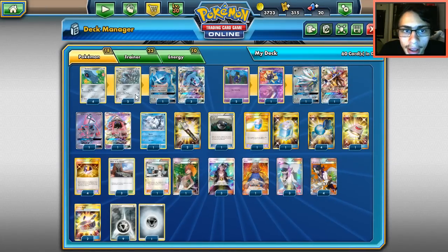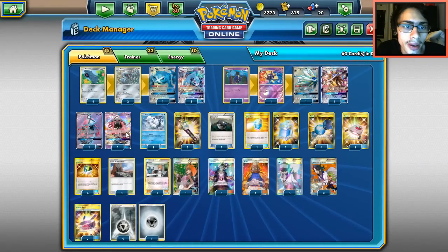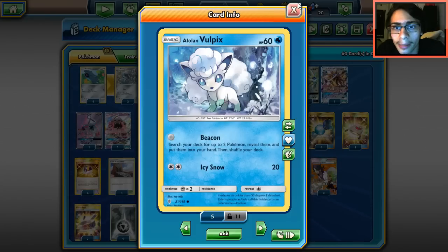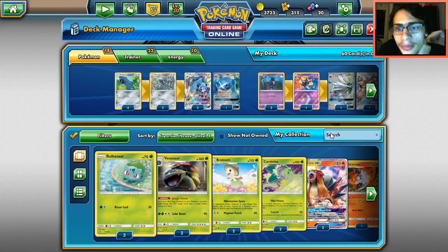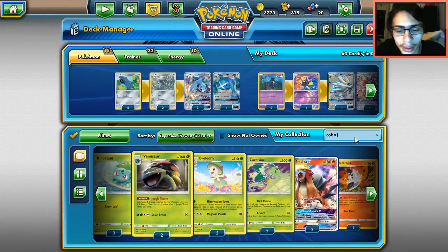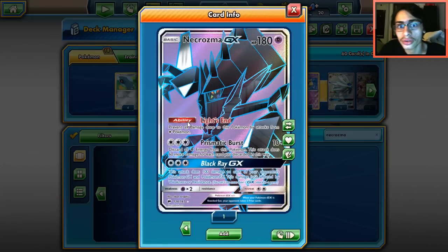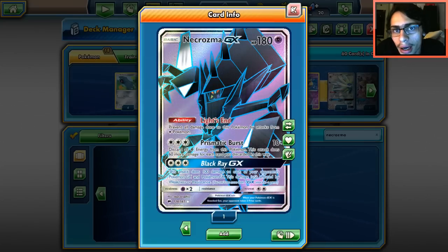I went with a 2-1-2 Solgaleo line and a 4-2-4 Metagross line. Having extra Cosmoemns and Metangs helps against Espeon. I play two Tapu Leles with Wonder Tag. I went with one Vulpix - Vulpix is really good to set up your board a little quicker. If you're really scared of Volcanion, you could run one Ninetales. Some tech options include Magearna for Mystic Heart, and you could run Necrozma with one or two psychic energies for extra coverage.